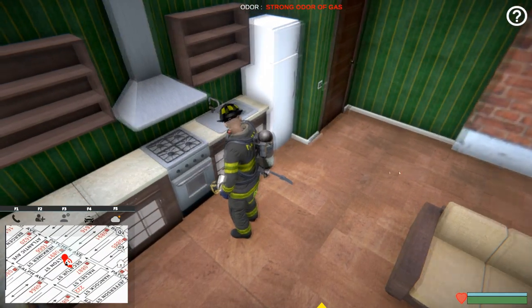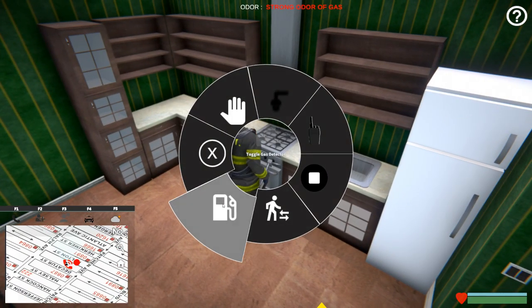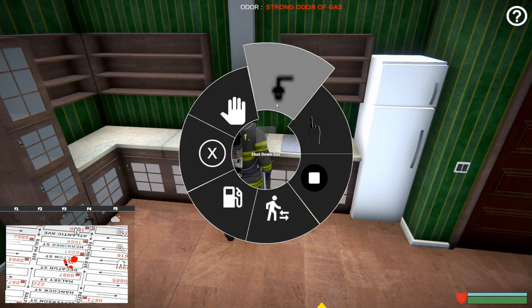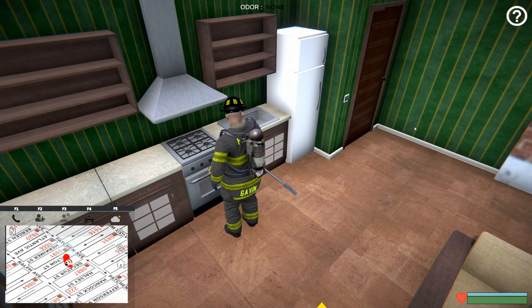It's coming from the stove here — as you can hear, our gas detector is going off. We'll go ahead and bring up the radial menu and shut down gas. And there you go, that's how you handle a gas emergency.